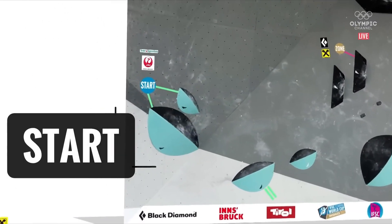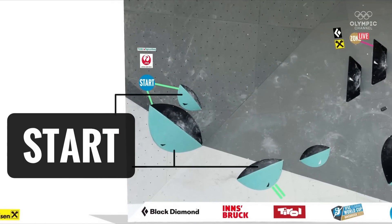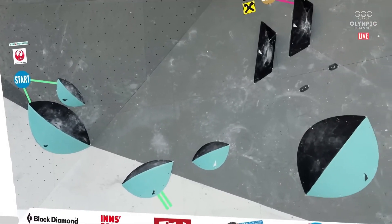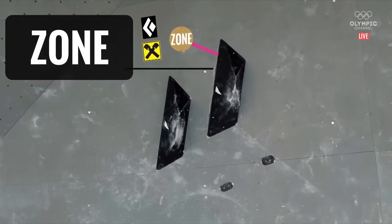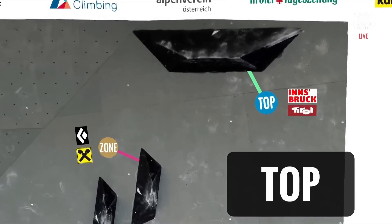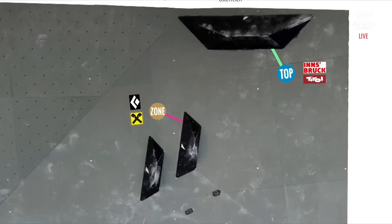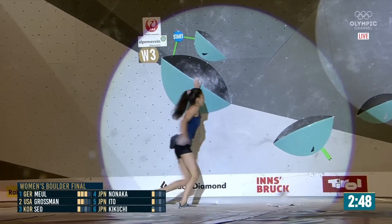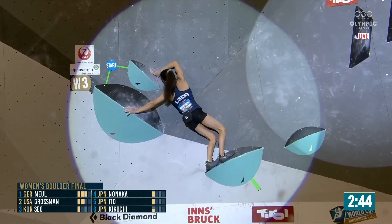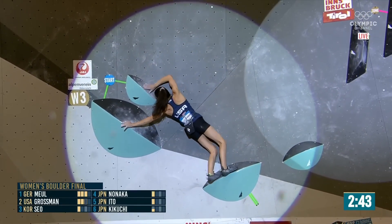So you start off left, throw yourself into the corner, palming on those starting holds, and then you turn to face right. And it's a run — possibly a pad across — towards those volumes and the zone hold. And then the top — it's a sloper and there are no feet. Crimping with height. And this may be the answer why we saw Saki Kikuchi doing that running jump at the end.